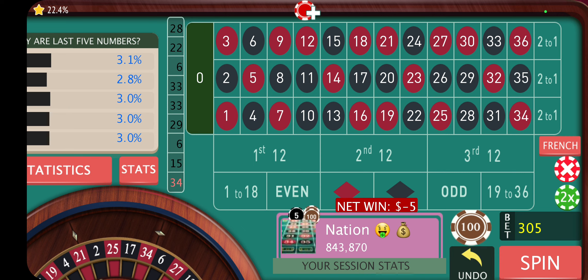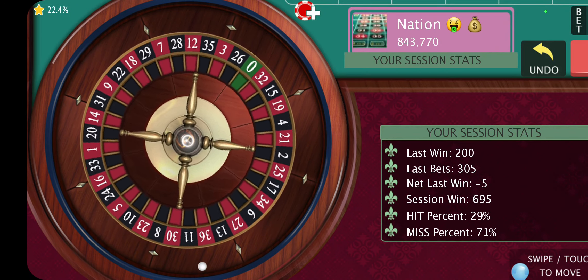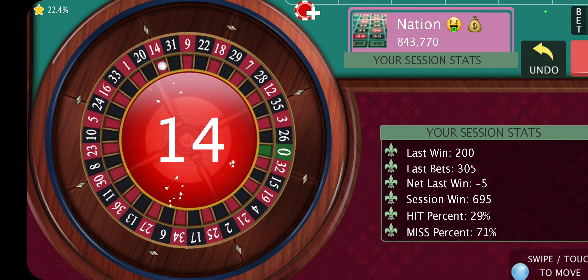So we've got a loss there. We're just going to re-bet, keeping it on the outsides, but I'm going to put an extra $100 back on the red. We didn't actually lose on the initial strategy that we're playing there.